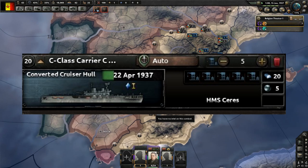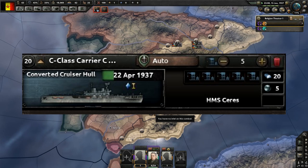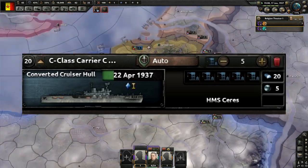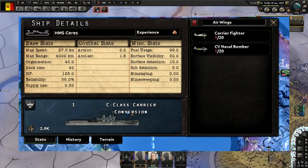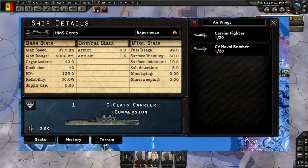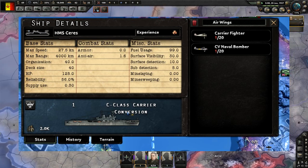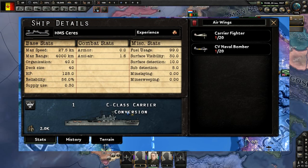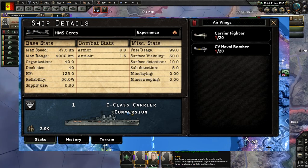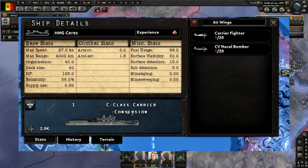A historical example is the Japanese Mogami class, which was built as a light cruiser and refit to a heavy cruiser. The exception to the same-hull rule is aircraft carriers: cruiser and battleship hulls can be converted into certain carrier hulls, which are usually not as capable as purpose-built carriers, but if you have old ships lying around, go for it. You can see the HMS C-class carrier conversion — very cool.